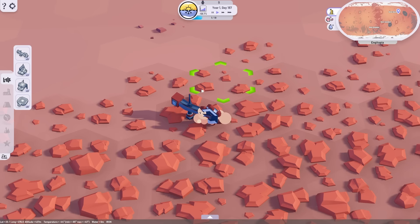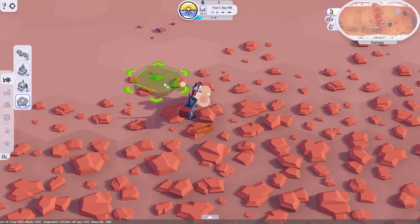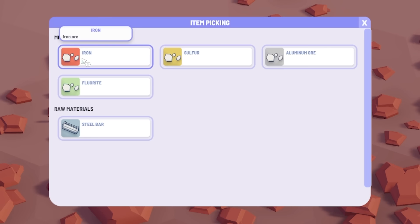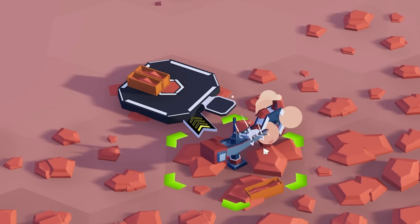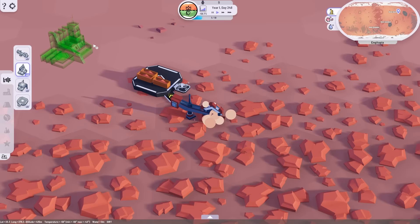Now we need to move the iron from there to somewhere else. So if we build a depot, we can place that next to it and tell it to store iron. Look - there's iron floating via drones over to our depot. Next up, we probably want to build a factory so we can make something with all that iron we're collecting.